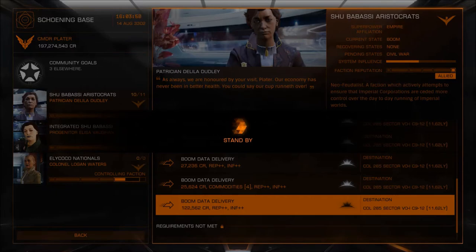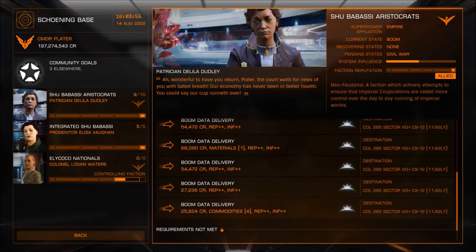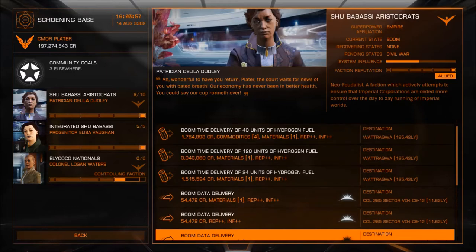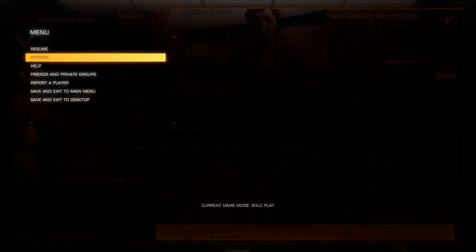You can only carry so many different missions before it tells you that you can't carry any more. As you're selecting them, do be picky, do be careful, and also check what the rewards are. It's worth bearing in mind that as you pick up rewards, you can also get commodities — and if you do, you are going to have to fight off some pirates as well.